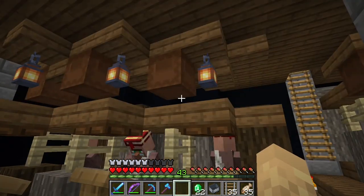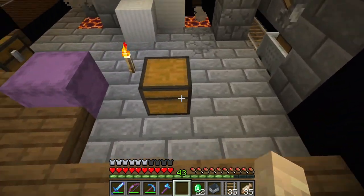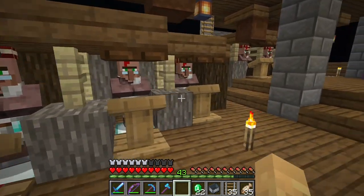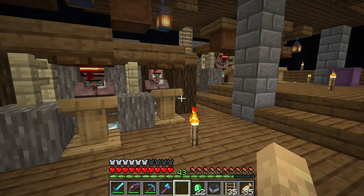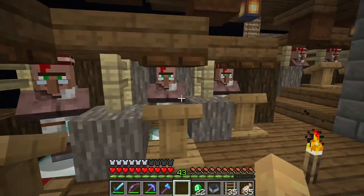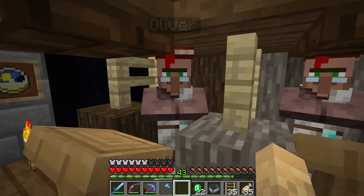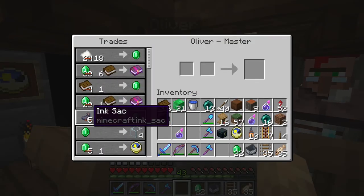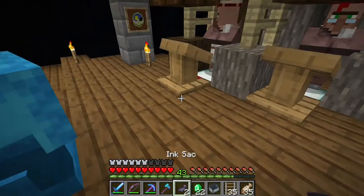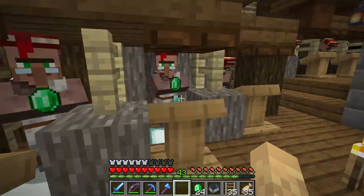I went and took a whole bunch of shulker boxes, dyed them brown, and hung them from the ceiling. I wanted some kind of storage in this area so that we'd be able to keep their book trades easily accessible, and I thought this was a nice touch. They blend in fairly well with the background but provide nice storage, and you don't have to fuss with chests or barrels — which could potentially mess with their trades. Many of them have an ink trade, so I went and filled a shulker box with ink and have been trading with them every chance I get.